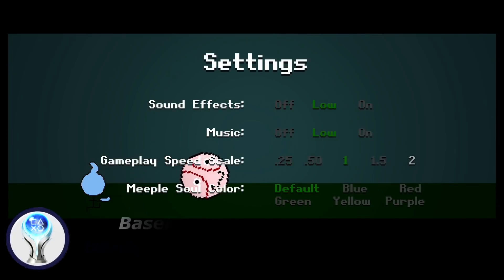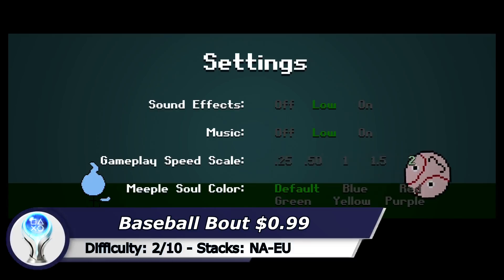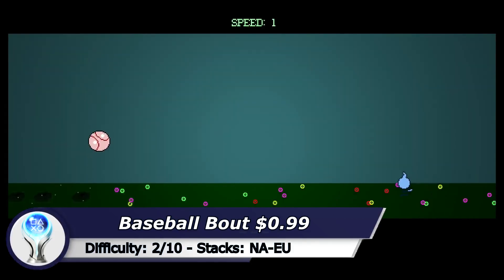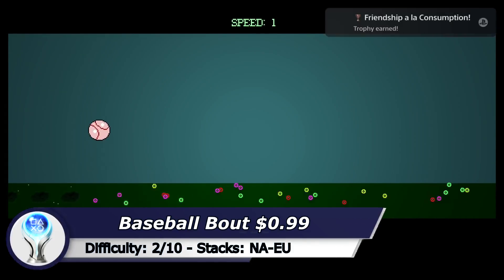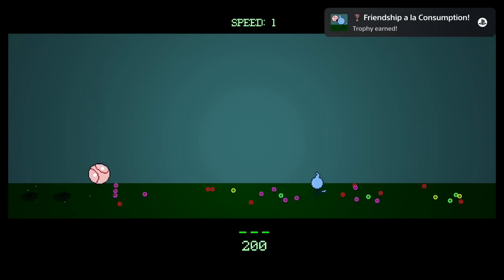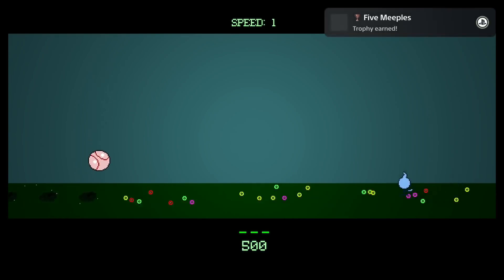The next game is Baseball Bout. I recommend that you set the gameplay speed to 2 to get the Platinum within 5 minutes. Basically you do not really need a lot of skill in this game — just smash the cross button and try to hit every enemy. Each level is a checkpoint so if you lose all your lives you do not have to start from the beginning. Please keep in mind the second stack is only available in the United Kingdom PlayStation Store.